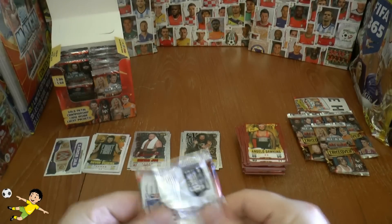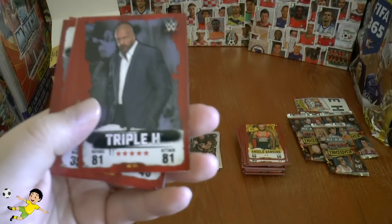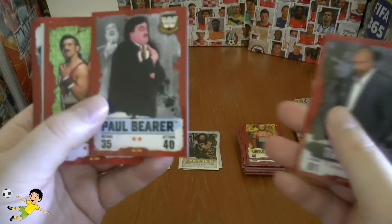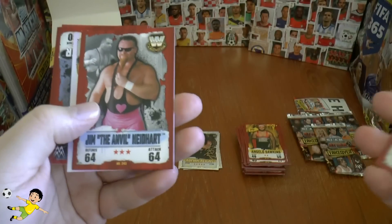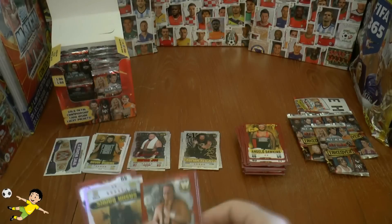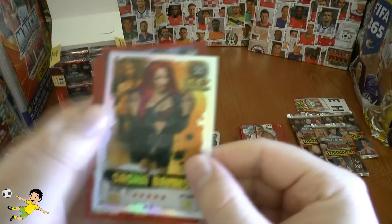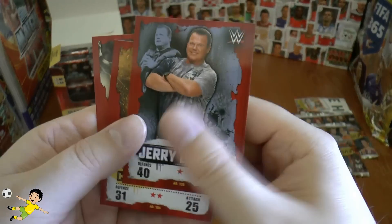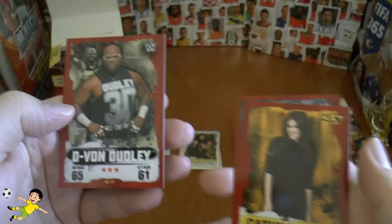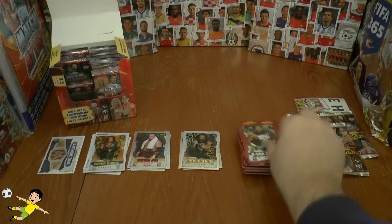On to our next: Triple H, Paul Bearer — Undertaker's manager. The Vaudie Williams, Jim the Anvil Neidhart — he was a bit of a nutcase. Sasha Banks NXT — that's our first and only insert in this pack. Jerry Lawler, Kathy Keeley, and Devon Dudley completes that one.